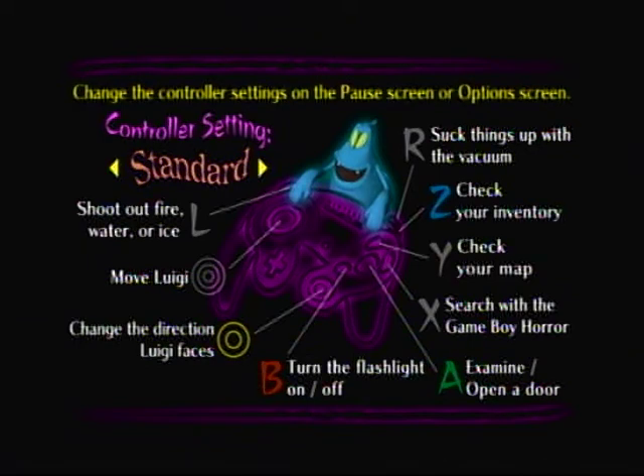Pressing the A button does more than just what it says right here — it examines and opens the door, and you can check checkable objects as well. You can also — which is probably the dumbest thing Nintendo ever came up with — call out for Mario. Pressing the X button searches around, pretty useful. Pressing the Y button shows you the map of the mansion, pretty useful in case you ever get lost. The Z button will check your inventory. Pressing the R button sucks things up. Pressing the L button shoots out fire, water, and ice — we're not going to be doing that for quite some time.